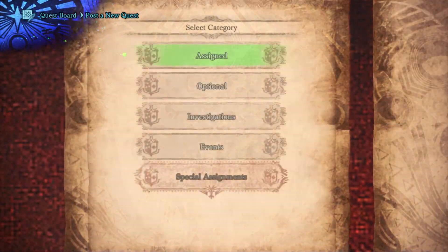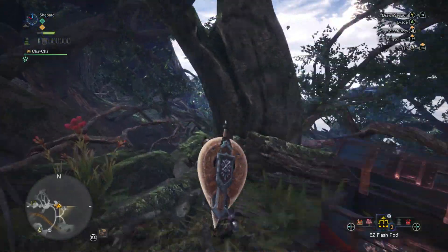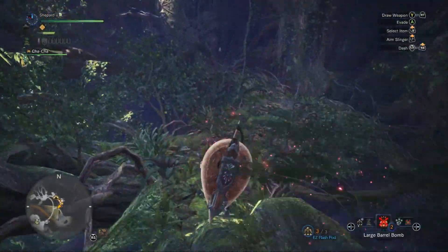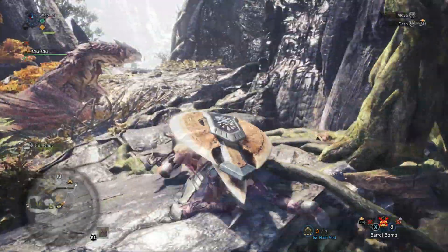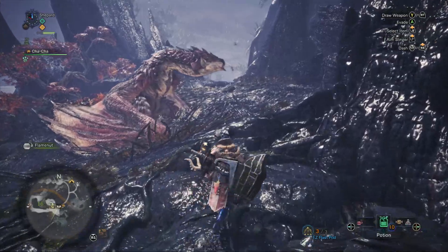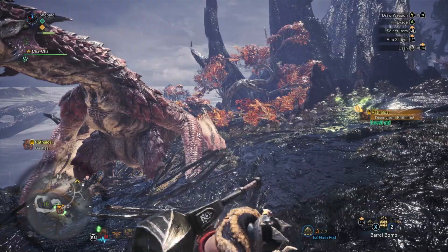Make sure to bring small barrel bombs for this quest. If you move quickly enough, you should have enough time to eat and grab the easy flash bombs, all while Rathalos is waking up from his nap. Drop two small barrel bombs in the dam and run straight past him down the waterfall. Don't worry, he won't be far behind.